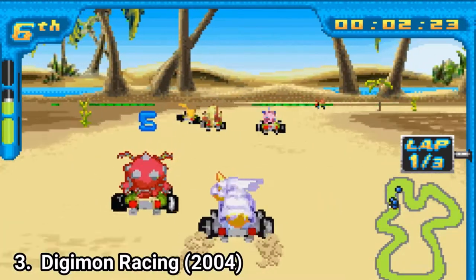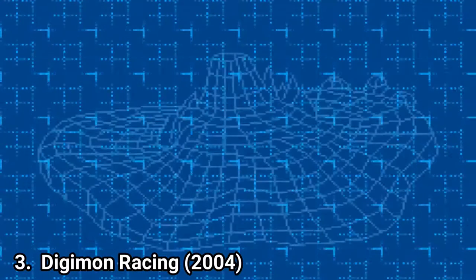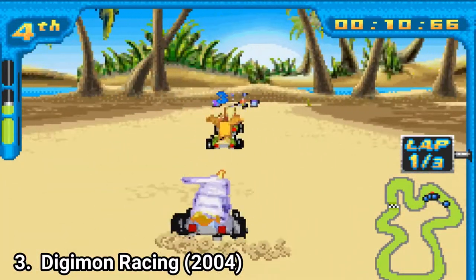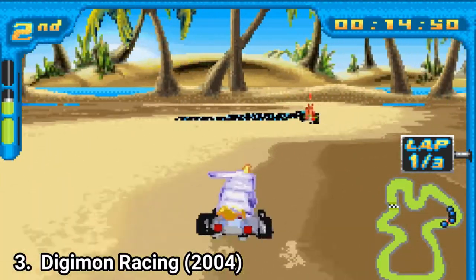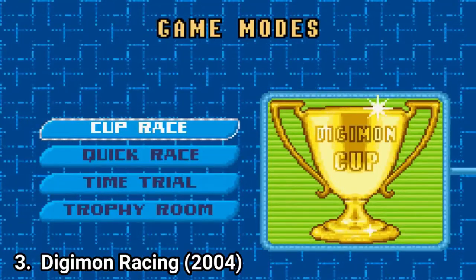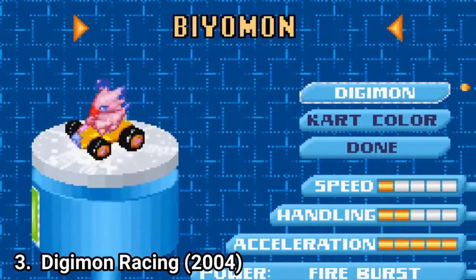Digimon Racing seems similar to all kart games on the GBA. You select from a cast of characters and go in the similar Mode 7 technique fashion, and use a re-skinned version of Mario Kart weapons. The weapons were re-skinned or have the same principle, but they are very unbalanced and feel very unfair. You get 3 gameplay modes: Grand Prix, Cup mode, and Time Trial. You get 11 playable characters and somewhere around 12 tracks.